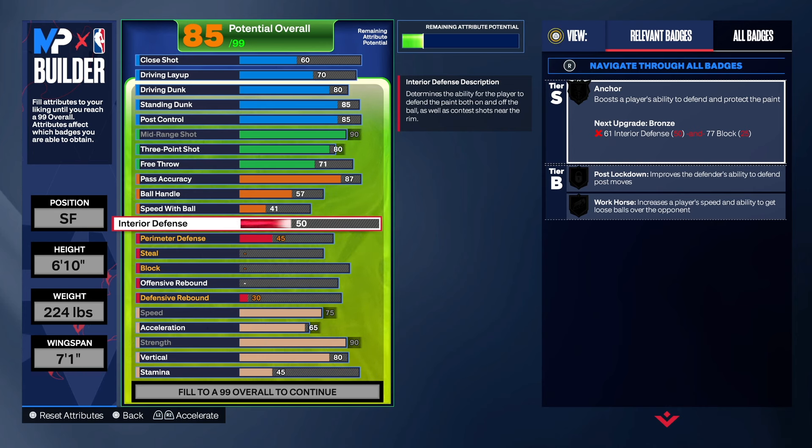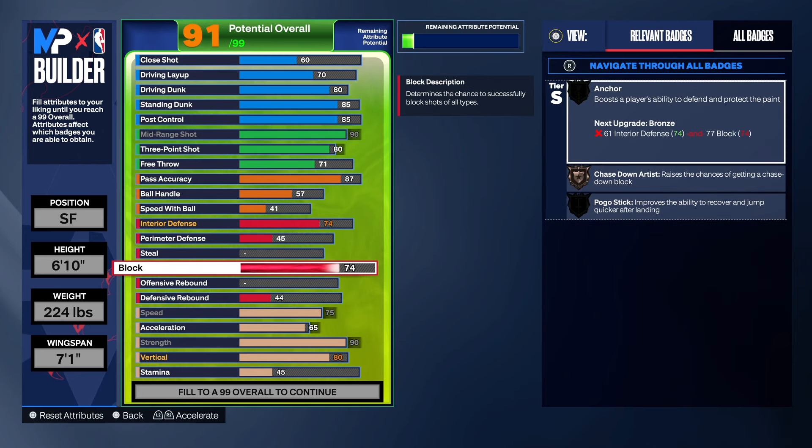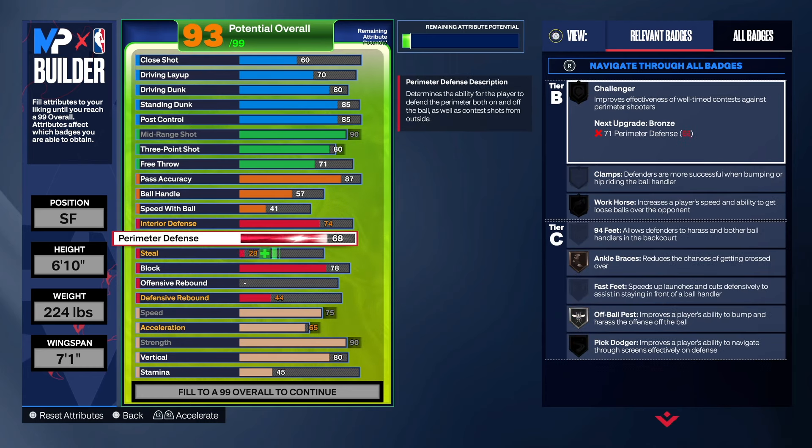For defense, we want to make sure we can block shots and get rebounds. Interior defense is going to go up to a 74 so we can at least get Post Lockdown on Bronze. For the block, I ended up doing a 78 — a 78 block is solid shot blocking. You still get Silver Chase Down Artist, Bronze Anchor, and your Pork Chop will go up too. For perimeter defense, I took that up to a 74, getting Challenger, Workhorse, Anchor, Braces, All-Ball, and Pick Dodger.